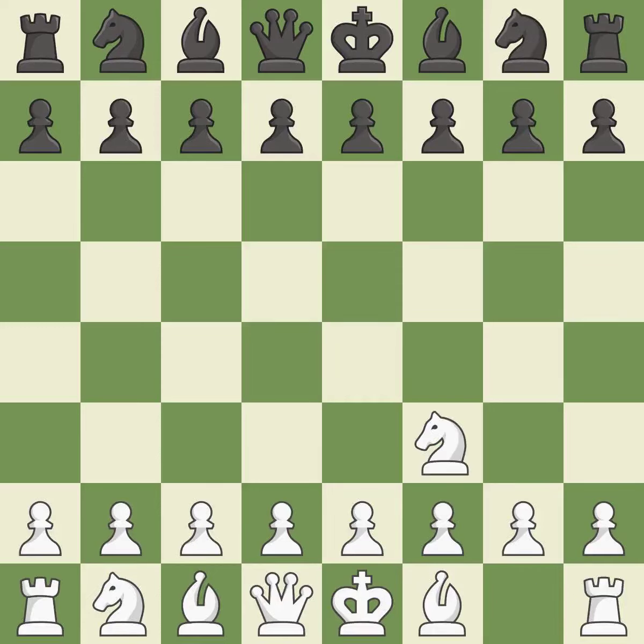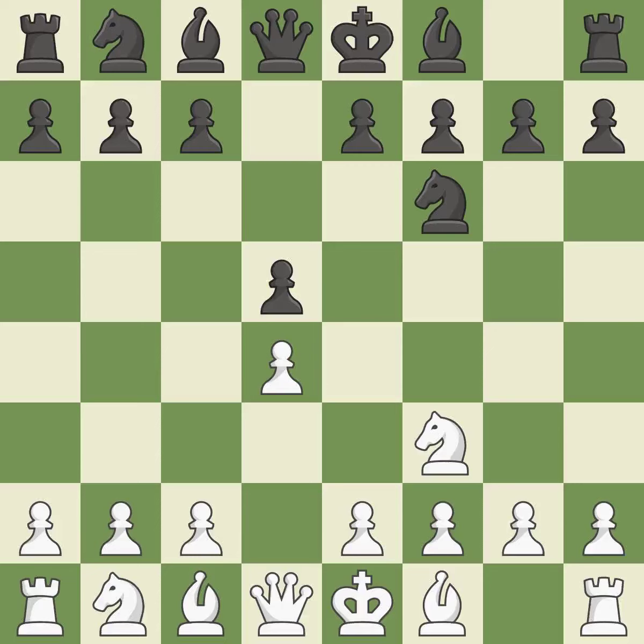The Reedy is a less common but flexible opening that controls the center with the knight before committing a pawn. D5 occupies the center and controls the E4 and C4 squares. D4 controls the E5 and C5 squares and establishes a solid center. C4 gains space on the queen's side, prepares to develop the knight to C3, and invites Black to give up control of the E4 square after DxC4. The D5 pawn is protected by E6 while the dark-squared bishop can advance.